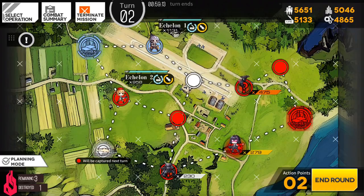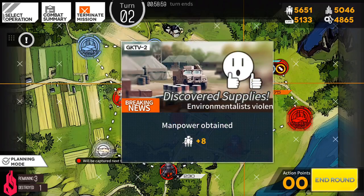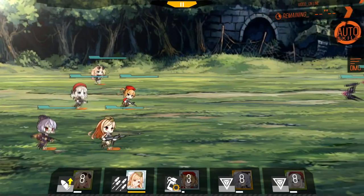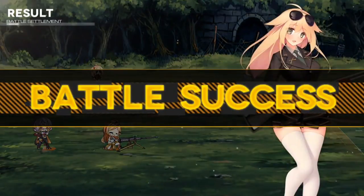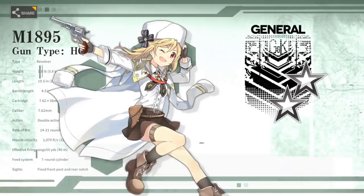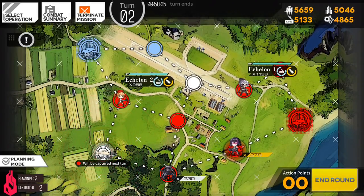I got two action points left. What I can do is move down here and then also move over here, and I'm going to go ahead and take this one out as well. Now the node that I just passed by — since I've already walked on it, I believe the game works so that since I've walked over that node, it will go to my side next turn and turn blue, if my theory is correct. Some more loot, some more experience points. I have no more action points, so go ahead and end the round.